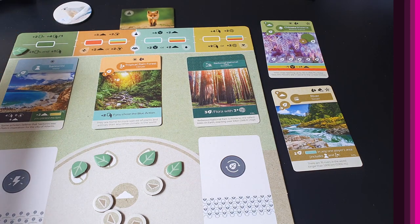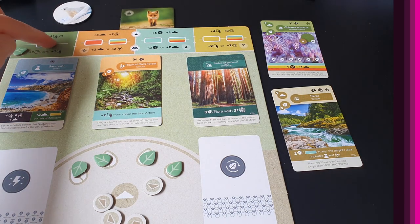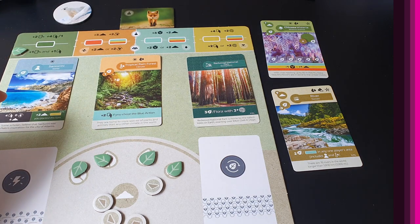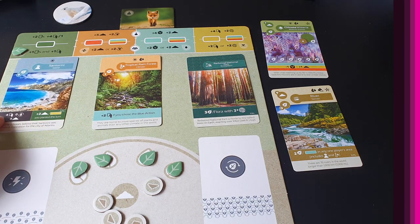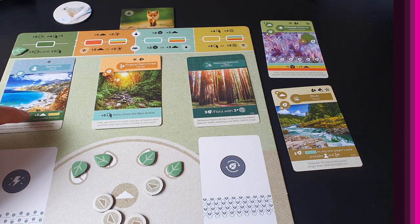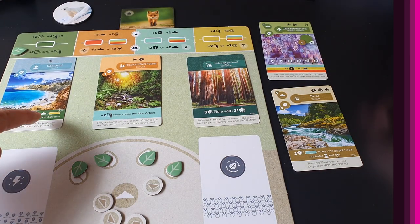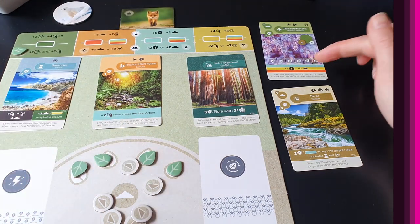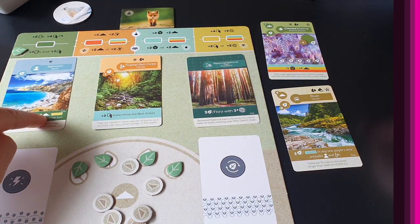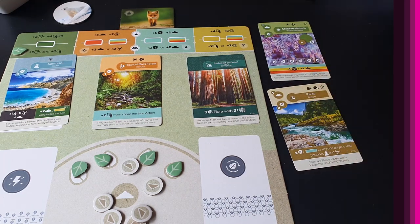So the three card types are: flora cards, terrain cards, and event cards. On the green plant action, the active player can plant two cards and draw four then keep one, while everybody else can plant one and draw one. After the action resolves, you trigger all green abilities on your cards. For example, one island card gives two soil for every yellow-type card played, so playing a yellow card immediately nets you two extra soil.